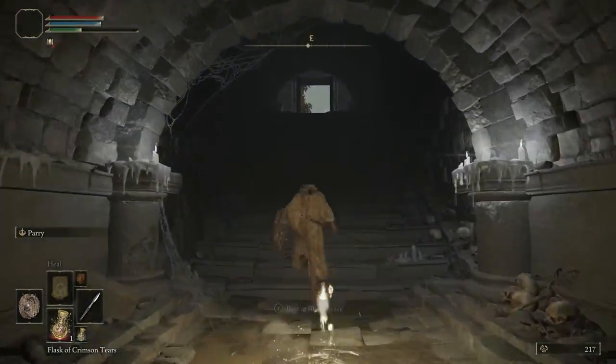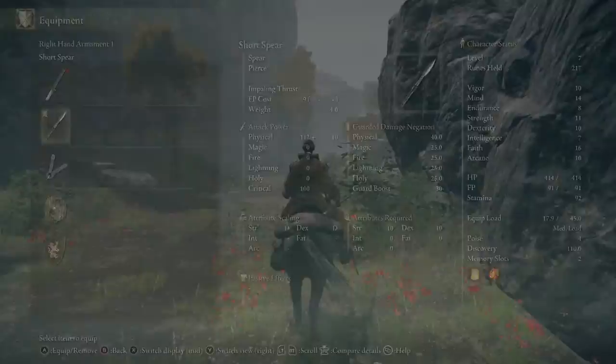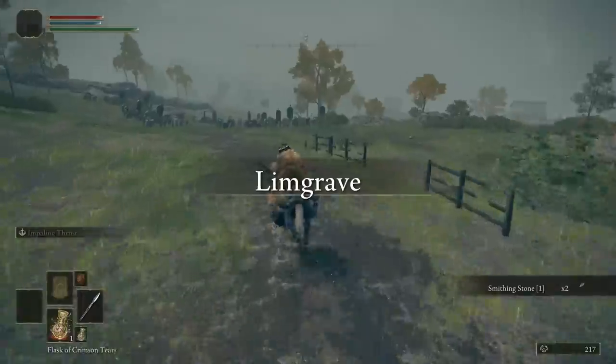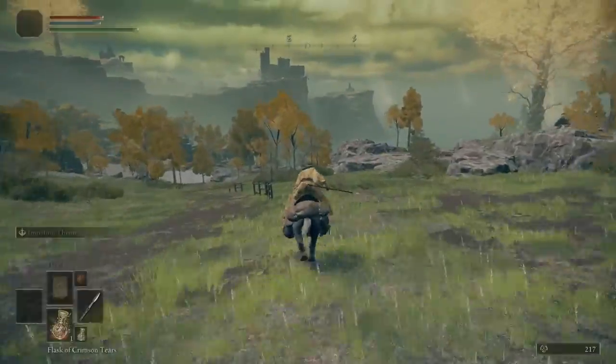After we leave the Death Touch Catacombs, we're going to continue east across the bridge, grabbing the smithing stones if you want to. We're going to go to the Summonwater Village Waypoint, which is just west, and we're going to make sure we grab this because we're going to come back to it several times later in the hour.